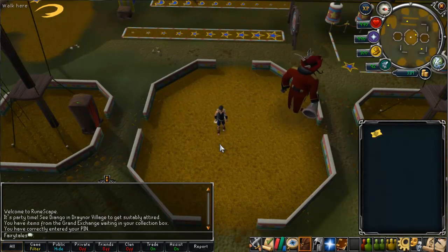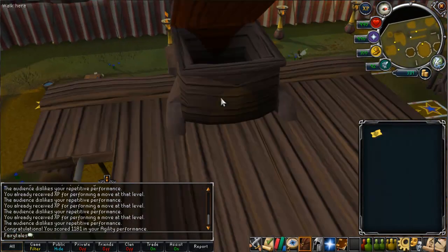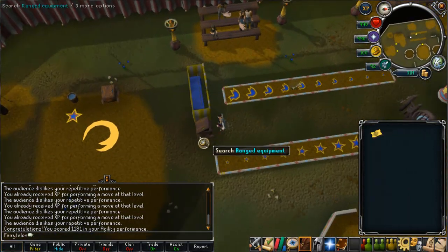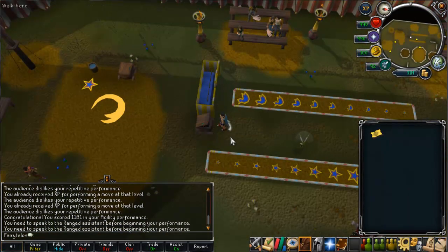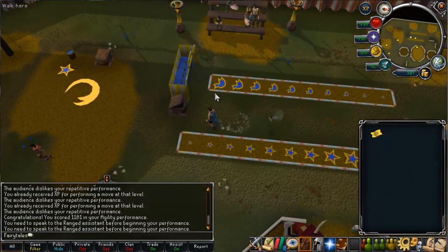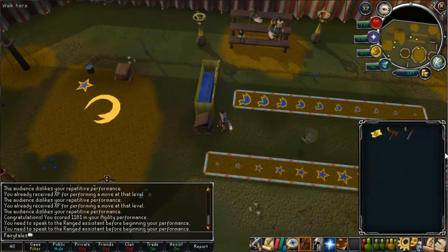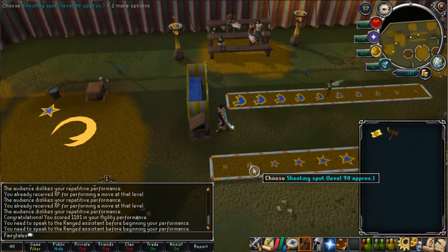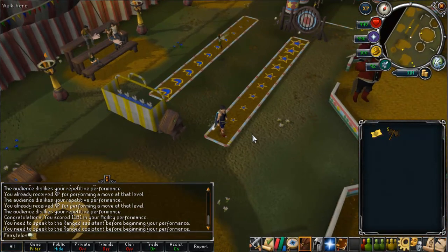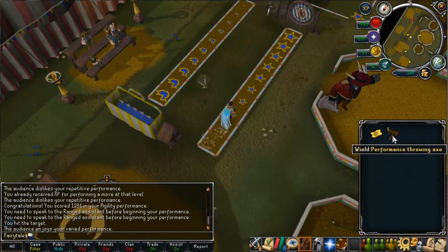Now I'm going to show you each performance. First, I'll show you getting Ringmaster — you need 1201 points plus for this. Start with the ranged performance by right-clicking them; the first time you'll need to actually talk to them first. You want to take two sets of weapons — five of one weapon, five of another. Assuming you're level 70 plus approximately, you want to do the level 99 one, and each time you want to switch which weapon you're using, doing this until you've used all ten moves.